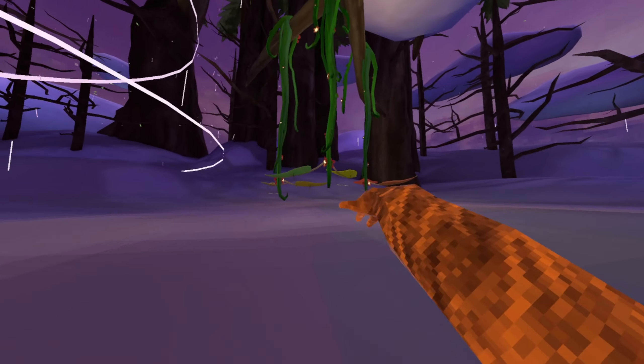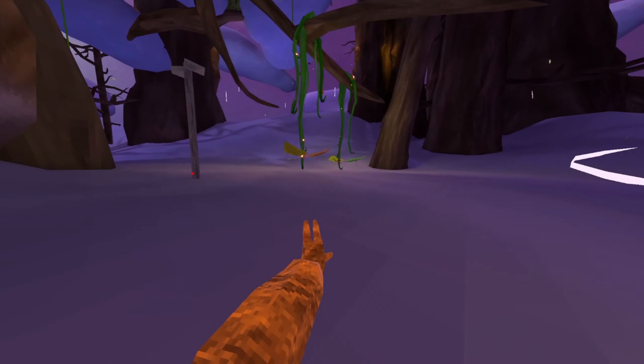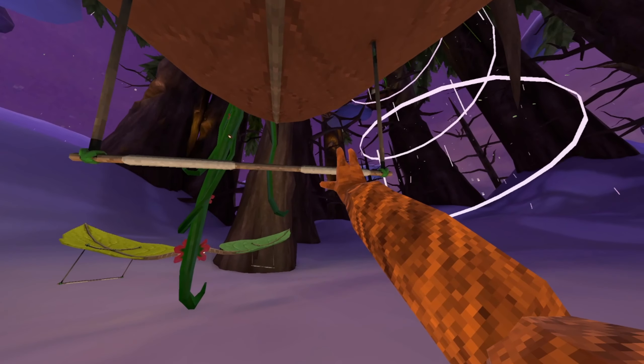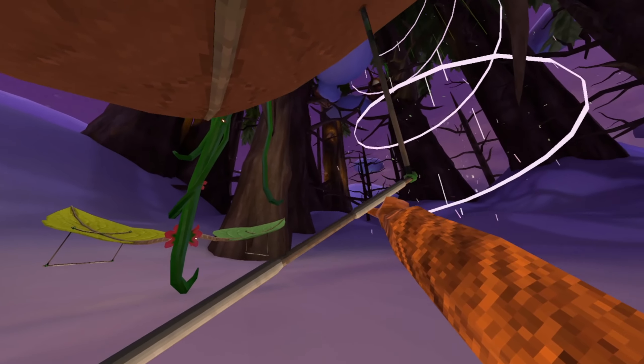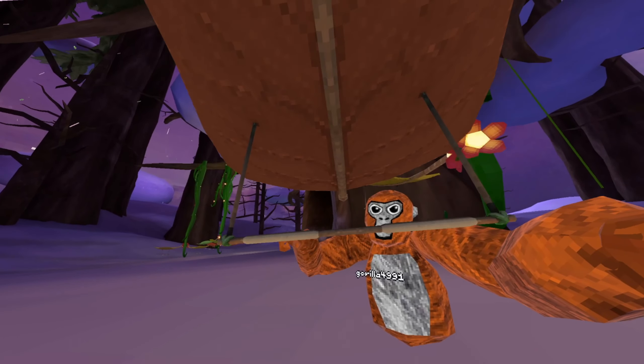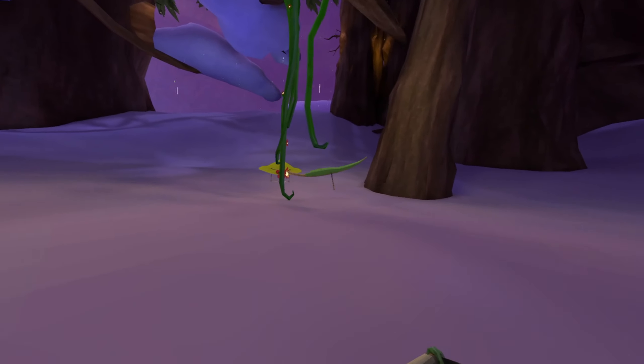On your right you see all these vines that hold the gliders. What you're gonna want to do — I'm gonna take this orange one so it matches me — is grab the glider with your trigger grip, or both. And as you can see, it is in your hand. Doesn't this look actually sick?